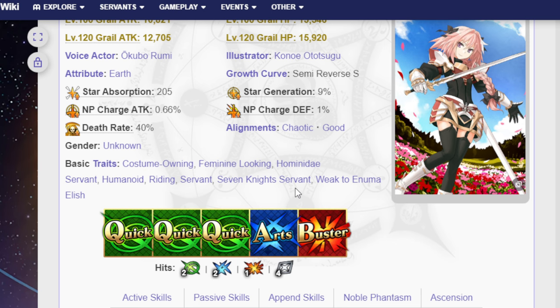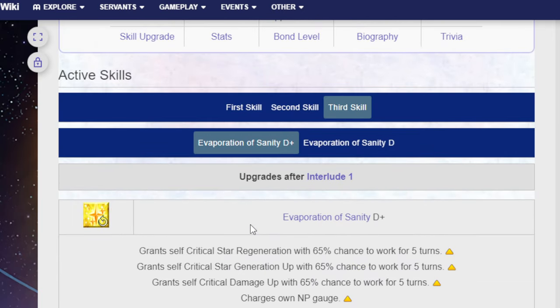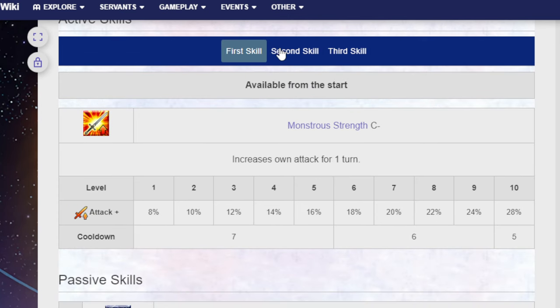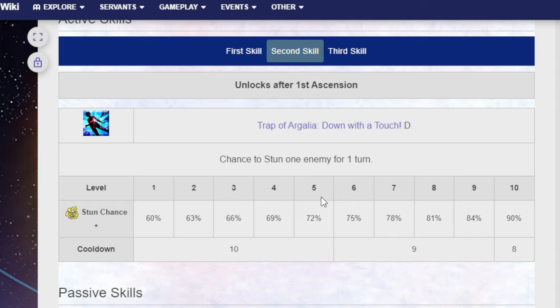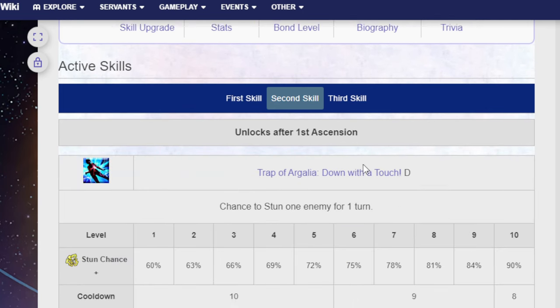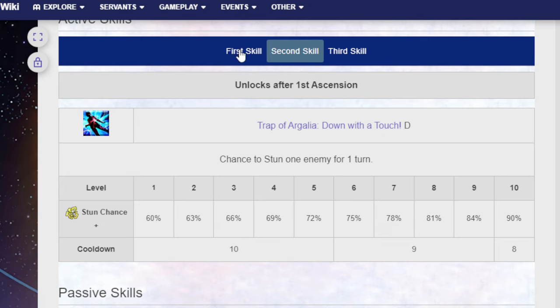How good is the 4-star Rider Astolfo? I think he's solid. A 50% NP charge on a skill that does this much stuff is kind of crazy. The Stun skill is actually very good — I was making fun of the 90% chance, but a Stun is valuable. The cooldown of 8 feels weighted toward older design. In modern days there are units that stun 100% of the time with less restrictive cooldowns.